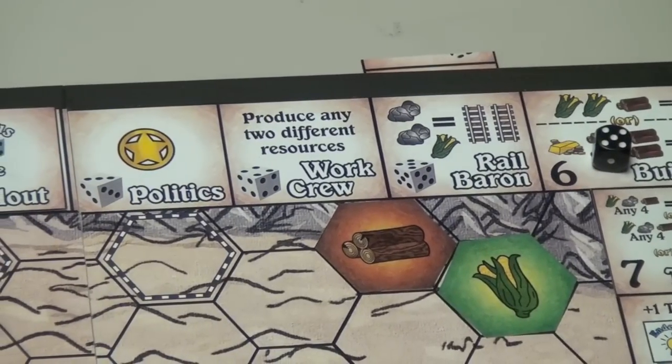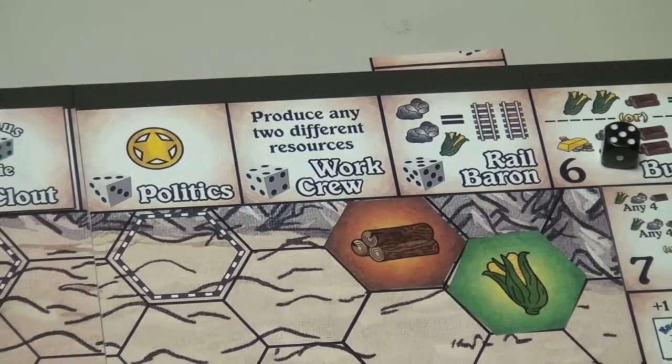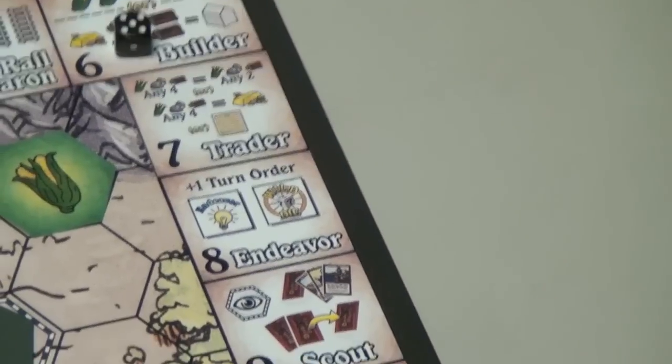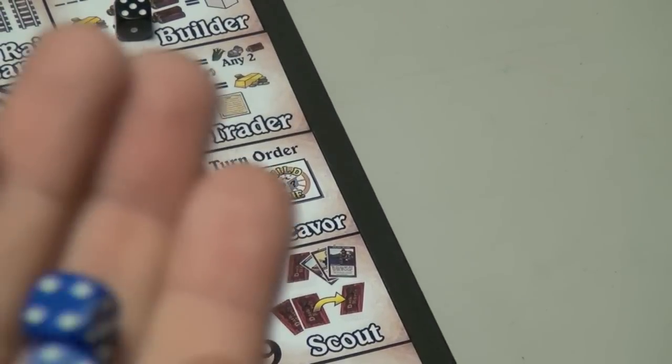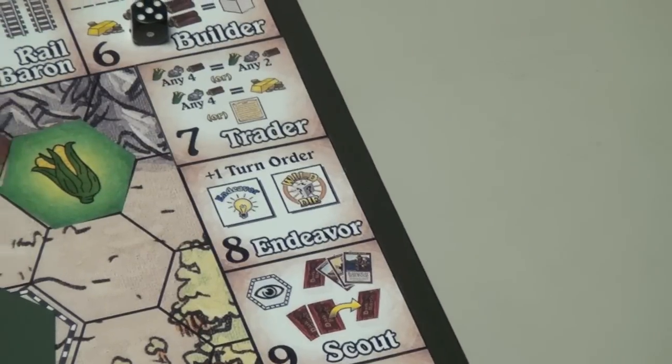If you notice, politics, work crew, and rail baron have a picture of a die instead of a number, which means you need to put that exact number down — you can't manipulate it through that other die. There are other ways to manipulate things too. In Endeavor, you get one of these tokens. And you can also, whenever you roll doubles, get one of these tokens that you can play later on to add or subtract one from your die roll.